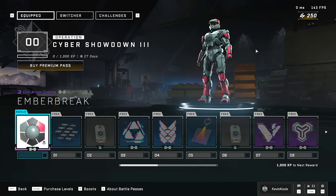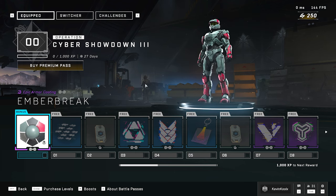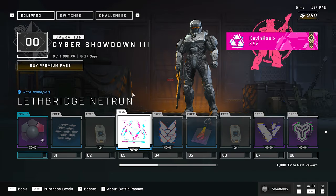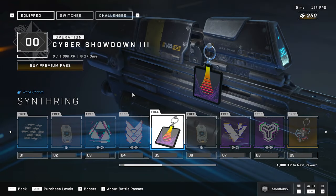Let's first check out the pass here. We did cover this in a previous video. You get the Ember Breaker coating right here, which looks pretty cool. That's for, I believe, 500 credits to make this pass permanent, as well as get the bonus. You see some different kind of backdrops, an XP boost, another emblem actually, which looks kind of cool. Another emblem, and you get a weapon charm at level 5.